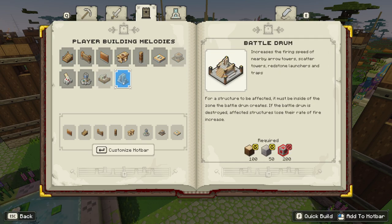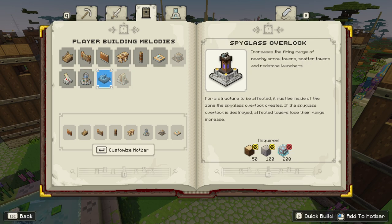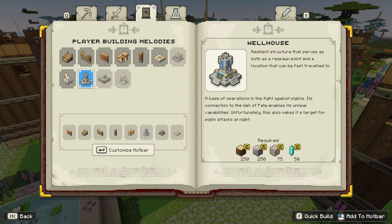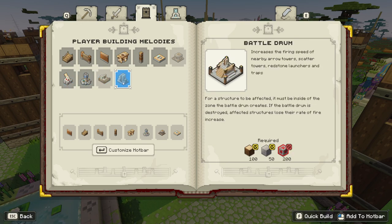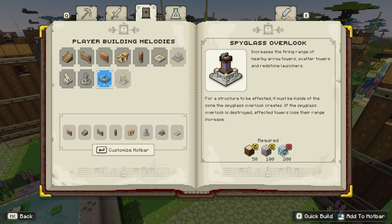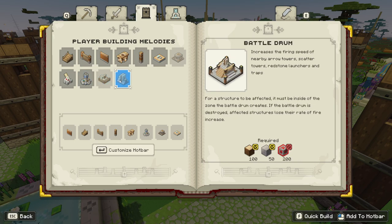Battle drum — increase the firing rate of nearby arrow towers. There you go. Increase the firing range. I think there's one that does damage as well. Late game, once you get enough resources for these upgrades, just add a couple of these behind your towers, and the arrow towers should do just fine. That's gonna do it for me, and I'll see you in the next one.